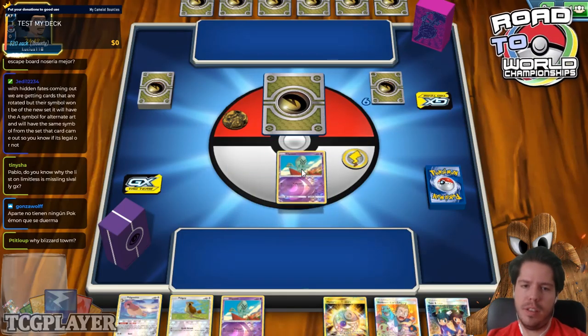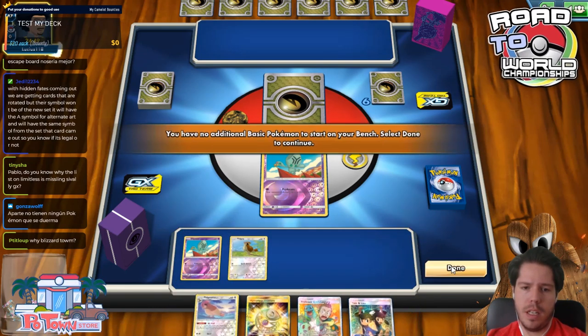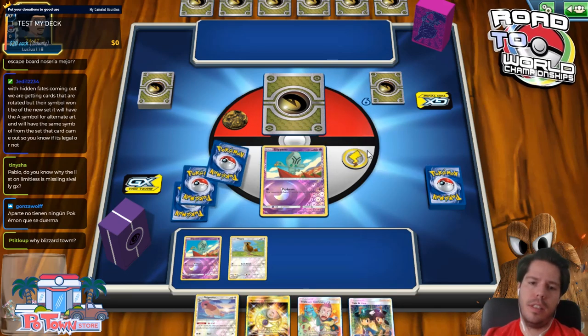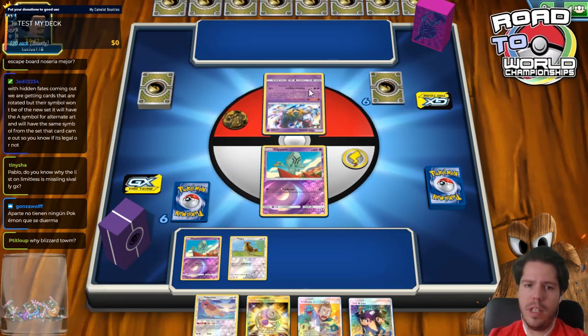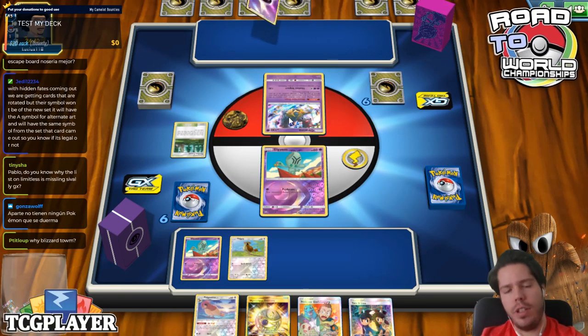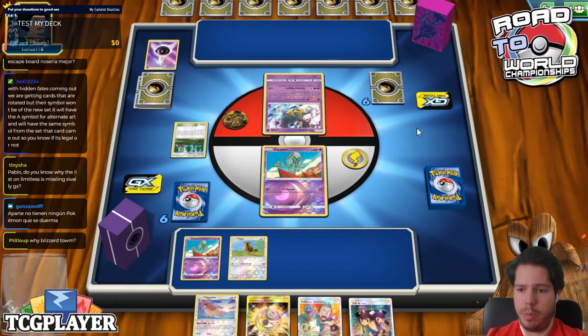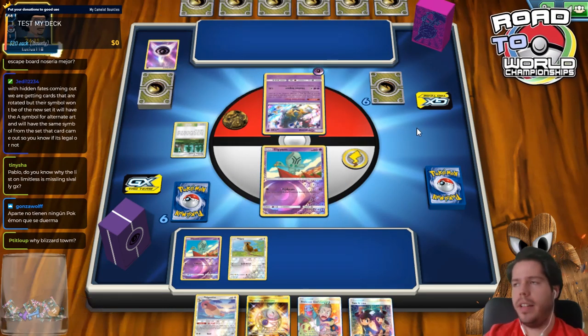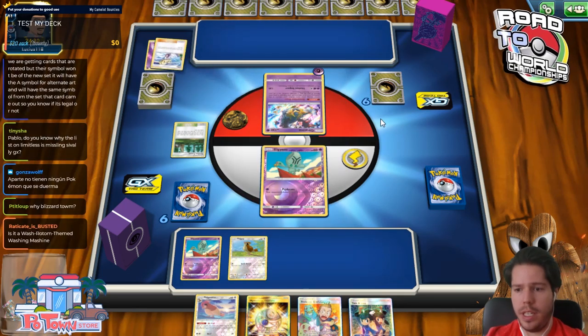Pretty solid start — if we were going first, this would be an incredibly busted hand. We might lose a Pidgey turn one, not the biggest deal. As I mentioned, Malamar is a pretty bad matchup because of the spell tax — though preventing items helps. The Blizzard Town should be pretty key here.